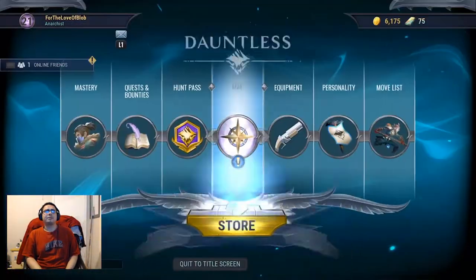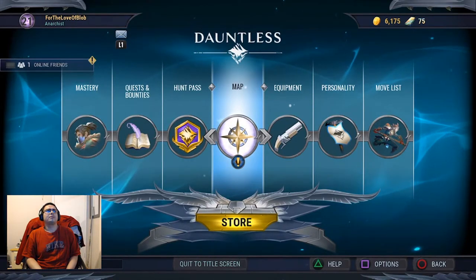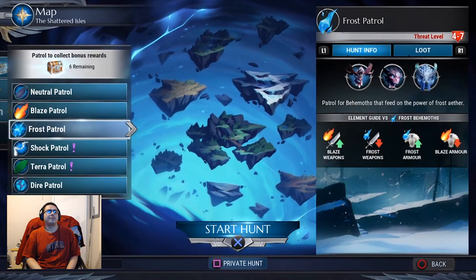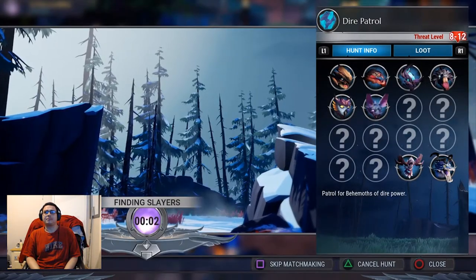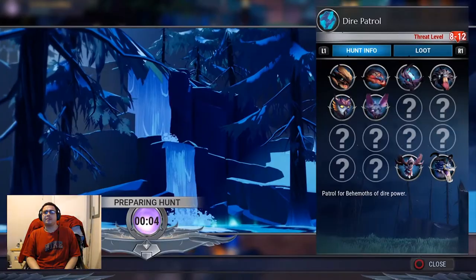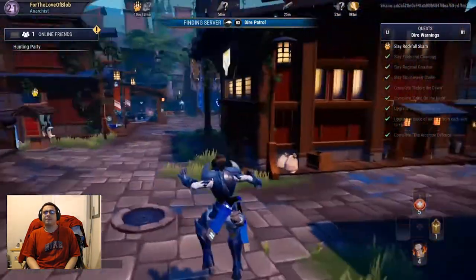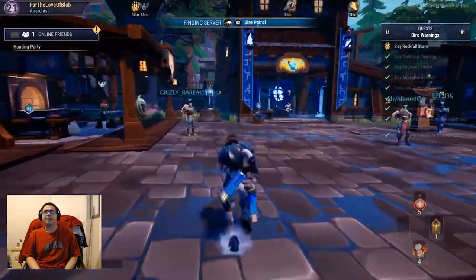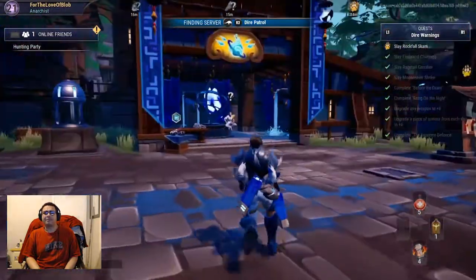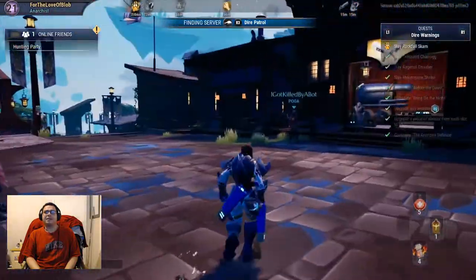Right now we're just gonna be doing some patrols, because I need to get some more neutral or some dull arcstone. And then I need to slay the Rockfall Scarn and then the Riftstalker. I need to build that armor set and weapons. I like upgrading everything I need to the max before I move on to the next questline.